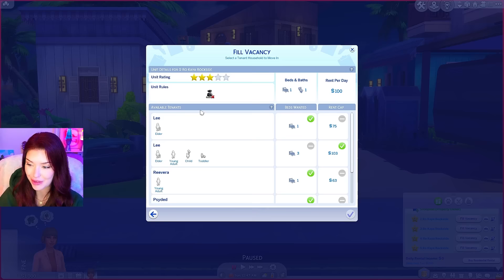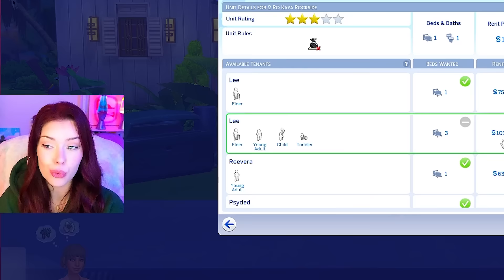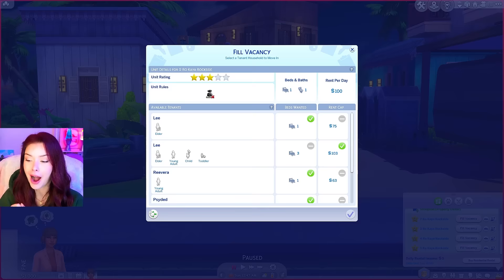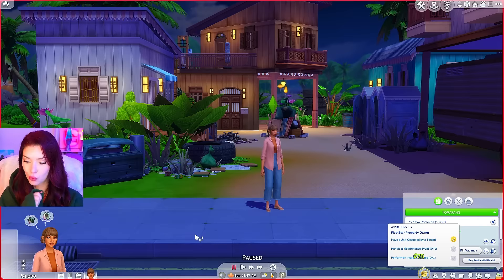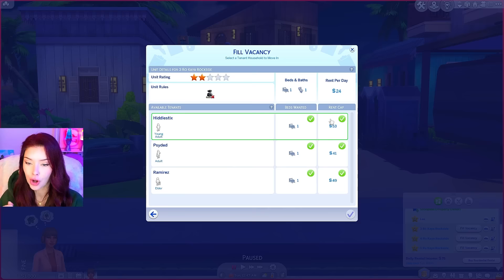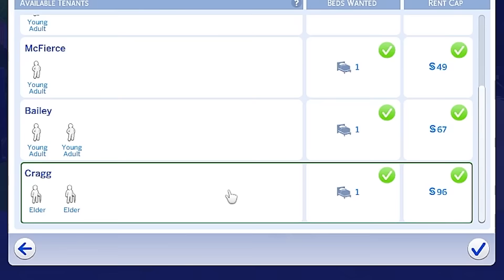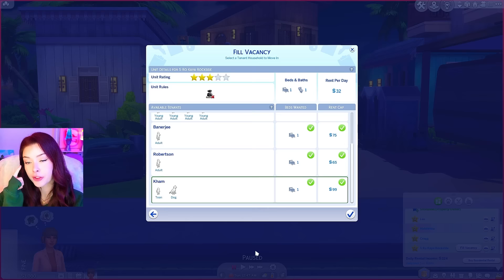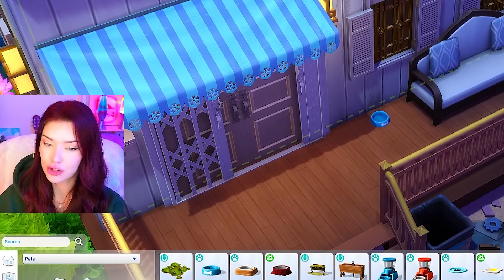We have Lee, who's an elder. Lee wants one bed, which we've got, and their rent cap is 75. The highest rent cap we have is 103, which is within my budget. I think we're going to go for this elder. We'll meet them at 75 for rent. I'm going to go ahead and fill all of them — no trash rule, meeting the highest renters. We have two elders for 96. A teen and a dog willing to come in at 99. I'm going to buy them a dog bowl just in case they don't bring their own.